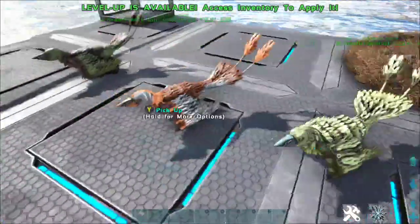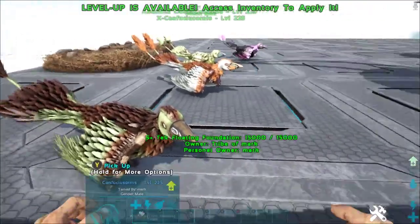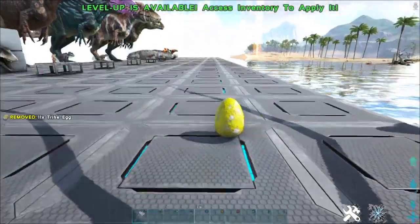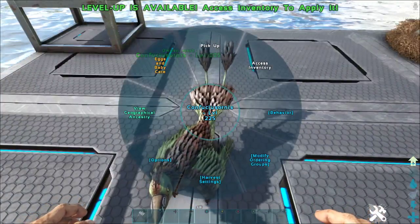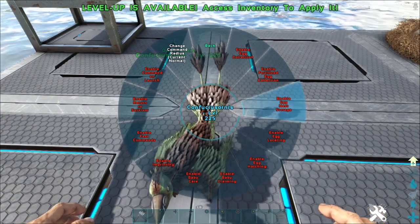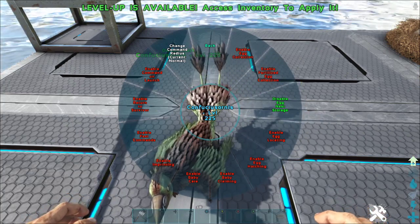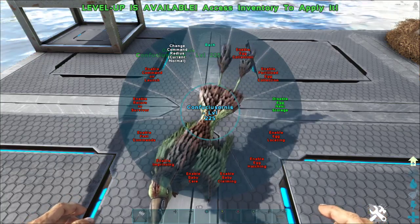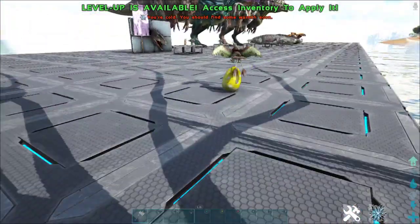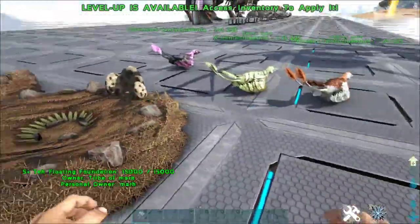What you can do with the Confucius and its nest is have it go and collect eggs that your creatures drop. You just drop those eggs and then set the bird to go collect them through the toggle menu. You hit 'Enable Storage' and enable nest storage, and the Confucius will take the egg to the storage. Once enabled, it will go collect the egg and take it back to its nest - pretty awesome.